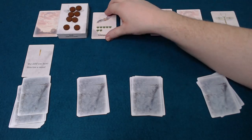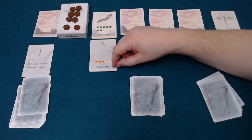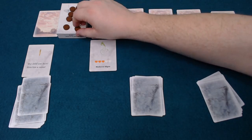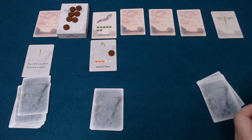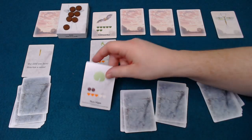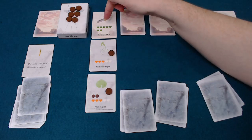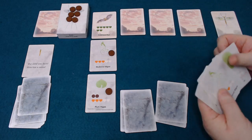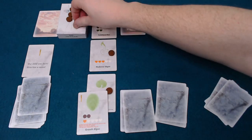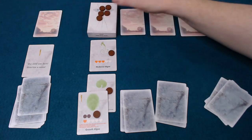Let's say we come to this cold-eyed bat — that requires six strength to defeat it or get past it. This player might choose to play this medicinal algae that was previously put in the stomach. That will take one strength. It then goes to the next player who plays some plum algae. That is six strength in total, which is not quite enough to defeat the cold-eyed bat, so we need to play one more card — maybe some growth algae — and we've defeated this trial. That goes away and the adult mayfly moves on.